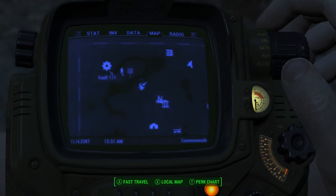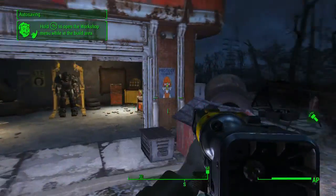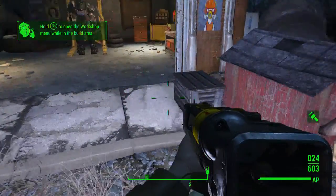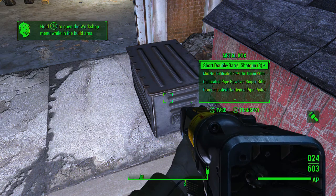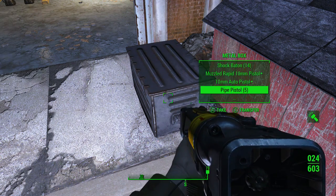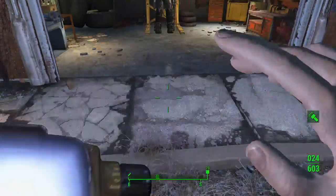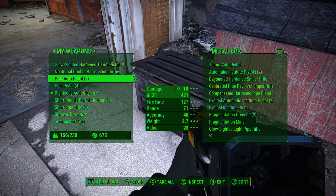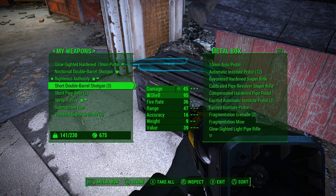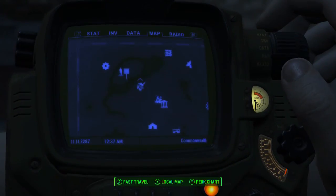I want to set up the recruitment beacon so I can get settlers. Oh, I have a box full of weapons I need to sell - didn't even know that was there. I'll store that stuff here for now so I don't have to go sell right now. Let's go talk to Preston Garvey and then continue. I wonder if there's anyone here I can use to create a supply line.